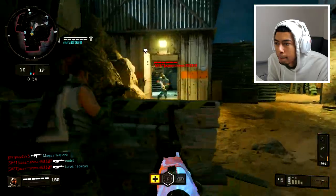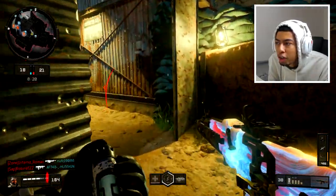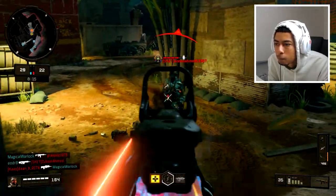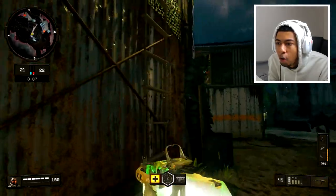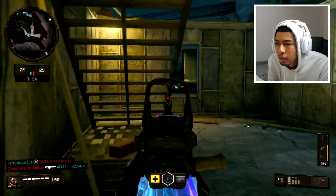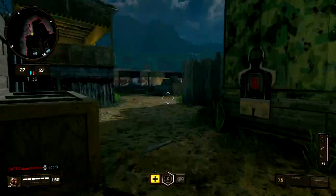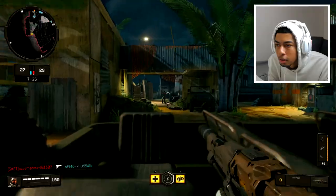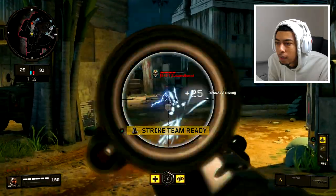They destroyed my UAV too. I think they're in a party so they're all waiting for me. Where'd I get shot from? Oh, look at him — that's what's going on. I don't feel safe going anywhere. Can I get back in my spawn without being lit up? This is one of those games. Should be able to get points off this tempest.